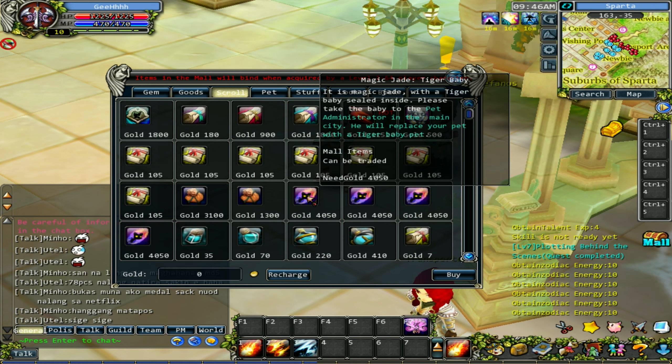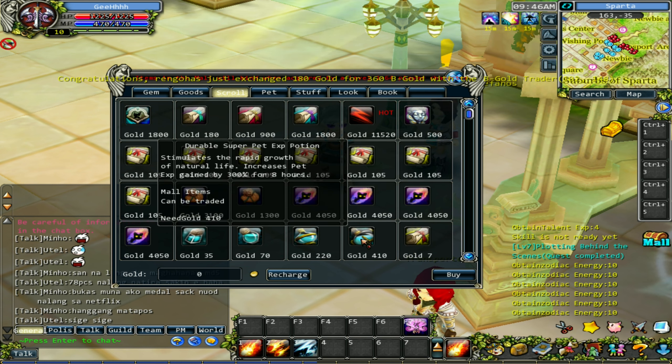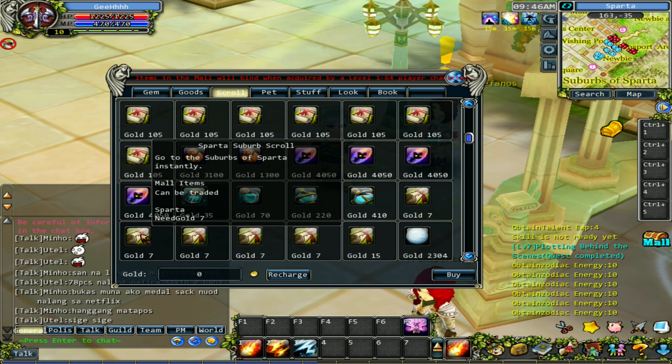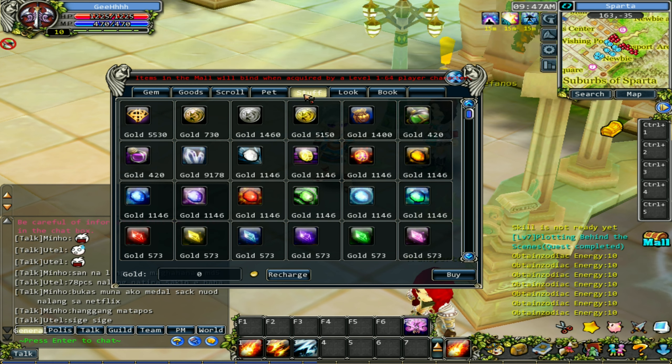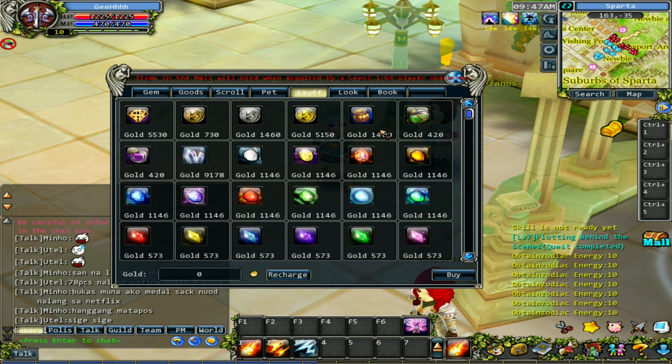They're selling pets here too - there's the tiger baby, panda pet, easter bunny pet, and ghost pet. There are also EXP boosts and buffs for your pet, regular portal scrolls, and teleportation scrolls for different places in the game. The pet tab lets you buy a lot of pets, pet gears, and pet foods. In the stuff tab, there are items like copper evasion segments that increase the success rate of transforming level 4 holy stones into level 5 holy stones. You can level up those holy stones and buy items to increase the success rate.